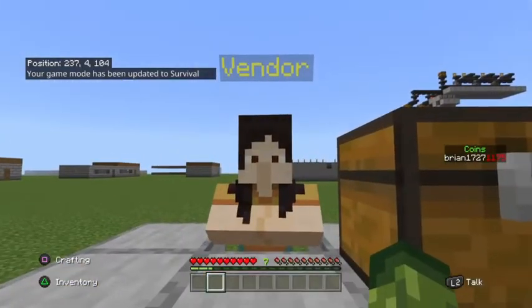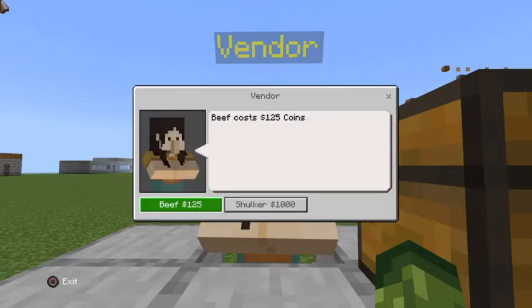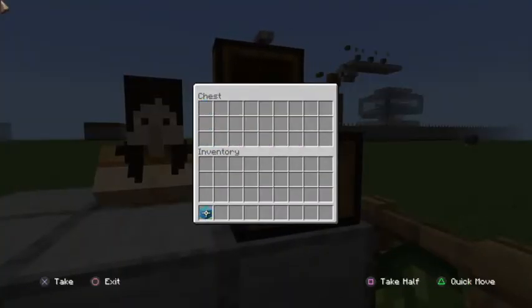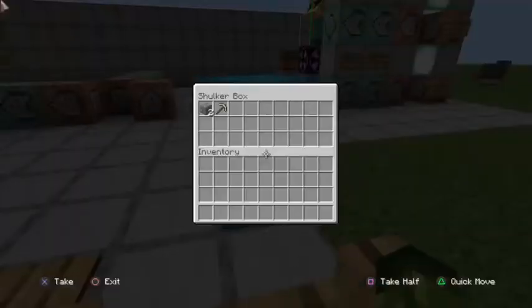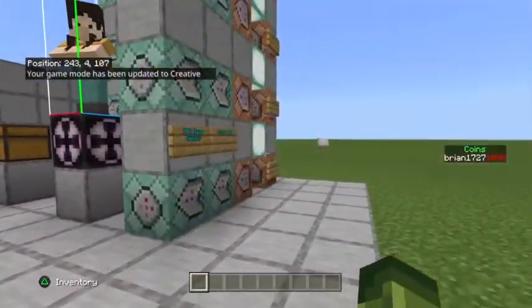First, we're going to hop into survival mode and demonstrate exactly how this NPC vendor works from the player's end. As you can see, this guy sells beef as a normal item, but he also sells shulker boxes as a special item. If I purchase a shulker box, it removes 1000 coins - I had 1175, so now some coins are removed and the shulker box appears over here in the chest with items inside it.